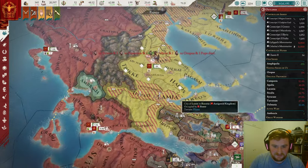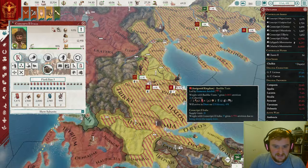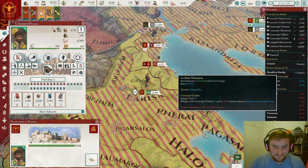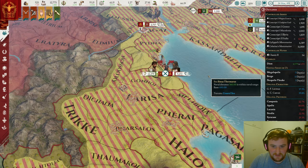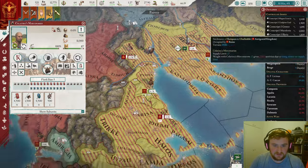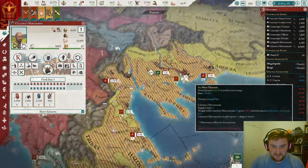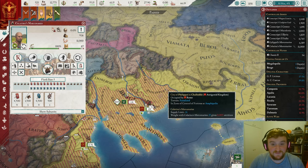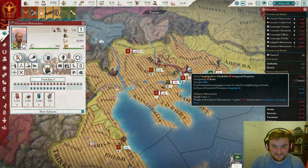Their armies are just a little bit better than ours at the moment. Another big battle — we are starting to win the battles. A lot of their troops are trapped in this area because this fort here just blocks them from getting past, which is very, very good for us. Look at the amount of armies over here — it's just absolute chaos.